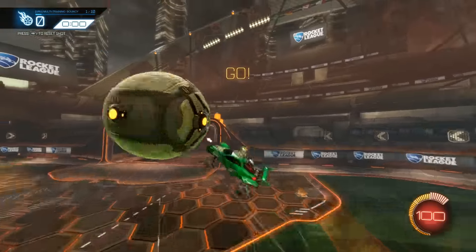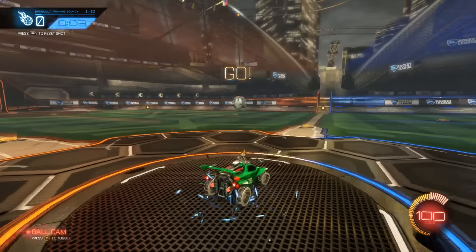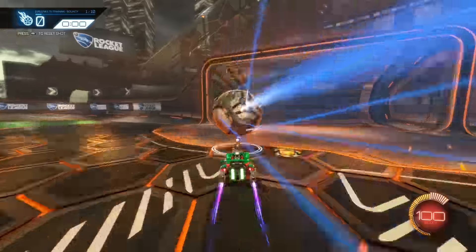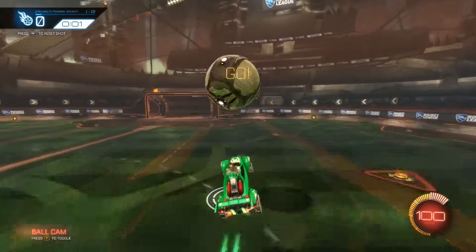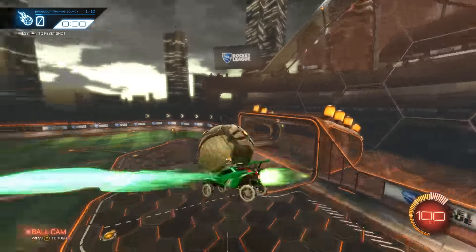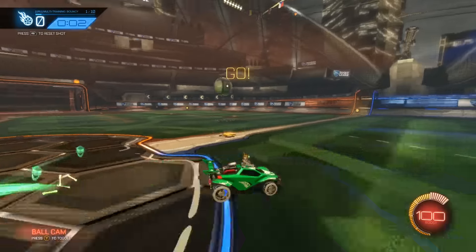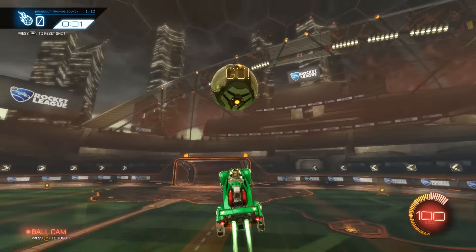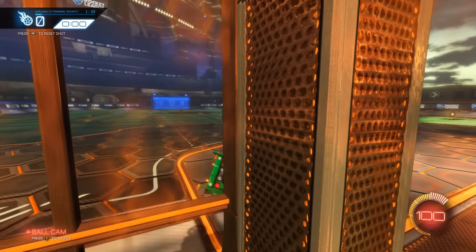First of all, you can just do a dribble shot — I'm not really sure what that is. You can do a very simple dribble from here. You can also air dribble this — you kind of have to turn around and do this little hook if you want to air dribble it. Look at that — it goes over. Next shot.